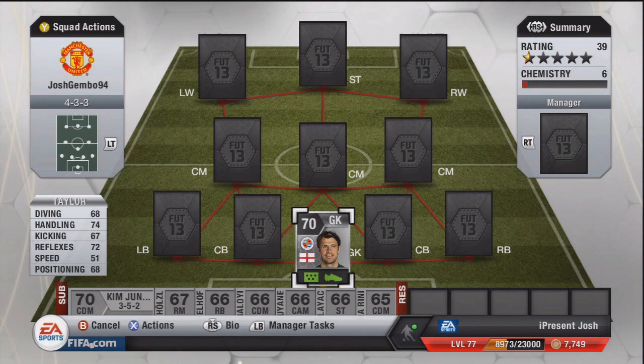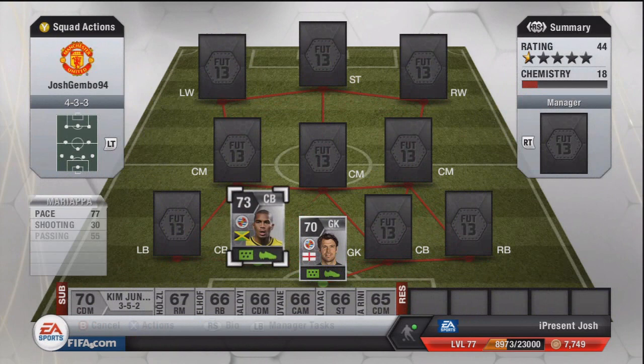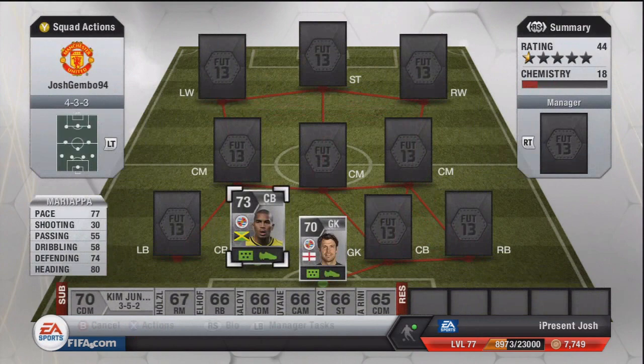Moving on to centre-backs, the first one is Adrian Mariapa — very, very good centre-back, very overpowered, very tall, very strong, very pacey, and great defensive stats: 77 pace, 74 defending, and 80 heading. Some crazy stats for a defender. 5 foot 10 tall, 39,000 coins — quite expensive, but I think he's one of the best BPL silver centre-backs, so that's why he's going for so much. He even scored a goal — not a header — which is always nice.